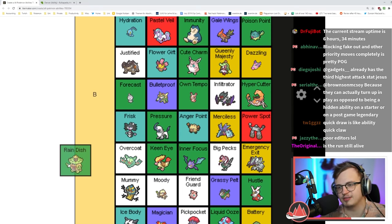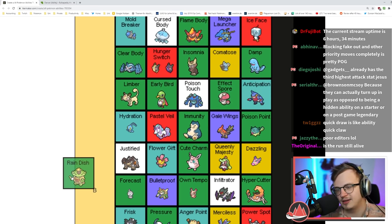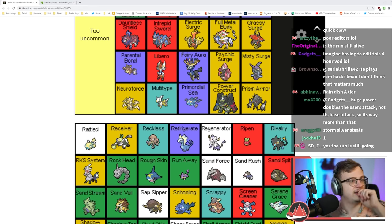Rain Dish is healing in rain — which is better than healing in hail. Rain is much easier to get and much more useful than hail. I think Rain Dish is a really good ability — below A tier. Rattled: if you're hit by a move a Psychic type would be weak to, you get a Speed boost — whatever, it's okay.